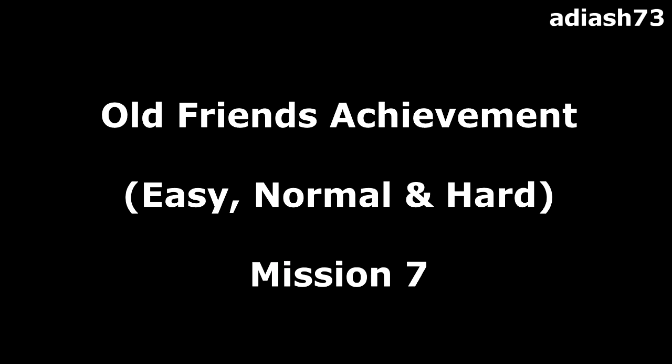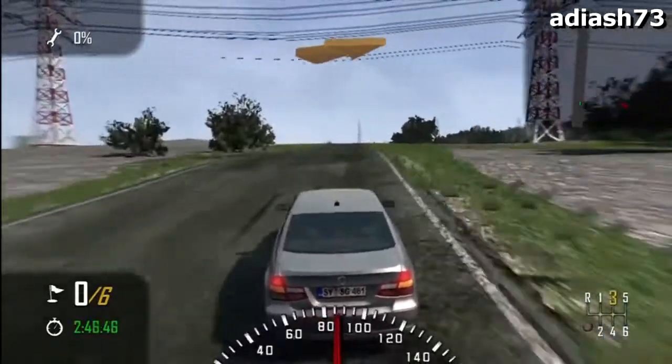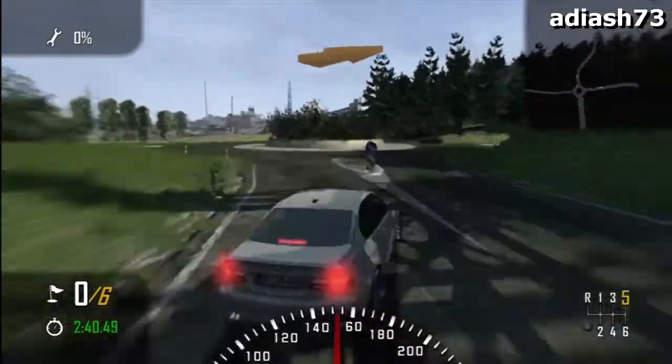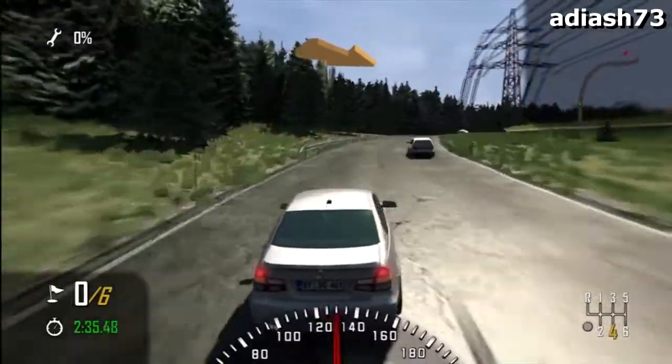Moving on to mission 7 of Old Friends — this is a checkpoint race again, required to get to the six checkpoints within the allotted time. Again you can see I'm putting my foot down, I'm not hanging about.